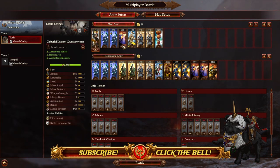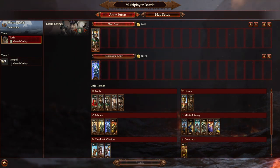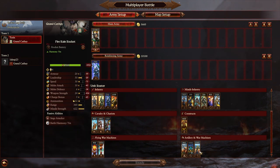All right ladies and gentlemen, we're back in business with a live showdown - it's actually going to be a Cathay mirror match. Let's do my opponent the favor of changing our color scheme; we will be the Jade Custodians. Oh look, he's switching as well - we're both kind of looking for the color schemes we want. Cathay mirror match!